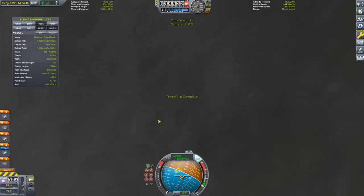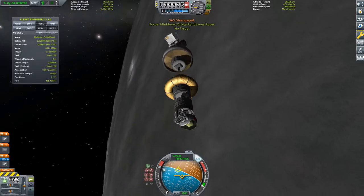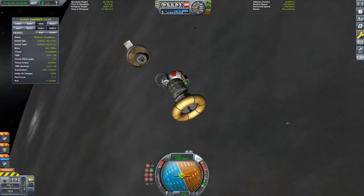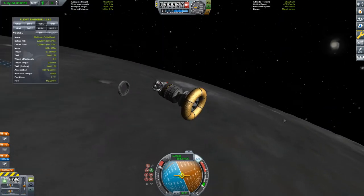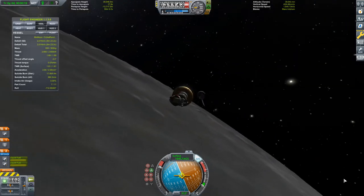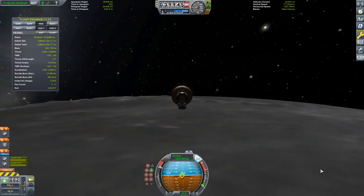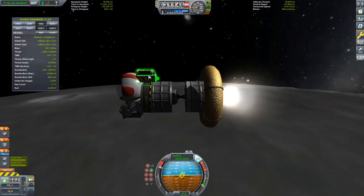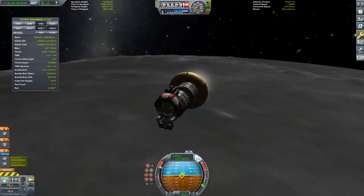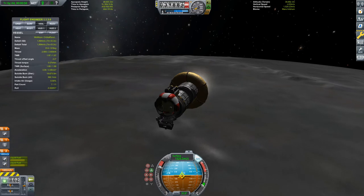I'm surprised no one has actually done a smallest-mass moon mission yet in RSS - that's why I decided to do this. I try to make original content and don't really do repeat content very much. I also did a mission to Moho and back using only solid rocket boosters, because I don't think anyone had done that on YouTube. I like to contribute to the community rather than just copy stuff.